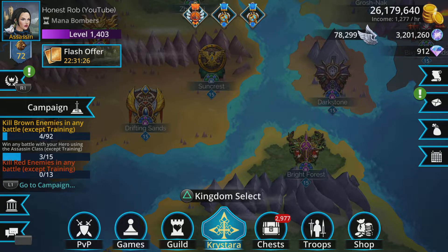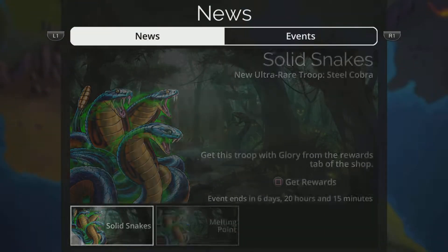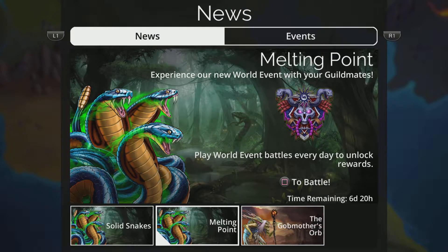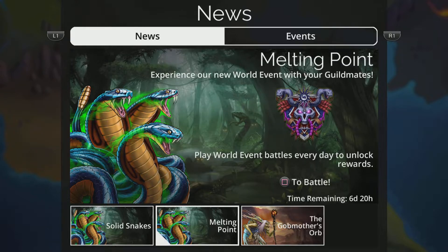Hi, I'm Rob and this is Gems of War. In this video I'm going to show you the team I'll be using for the world event. This is a Melting Point and you do this with your guild mates. This is really cool — Solid Snakes — if you've not grabbed the Steel Cobra yet, make sure you grab that from the weekly event part of the shop. That's a Metal Gear Solid reference there.